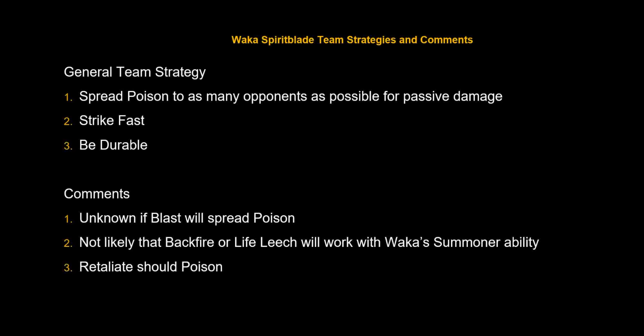Let's talk about what a general team strategy might look like with Waka Spirit Blade as the new summoner. The first thing you're probably going to want to do is be able to spread poison to as many opponents as possible to maximize your passive damage. Secondly, you're going to want to strike fast and strike first. Third, you're going to want to try and be as durable as possible so you can let that poison do its work.